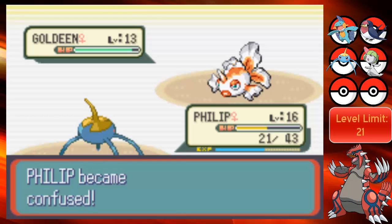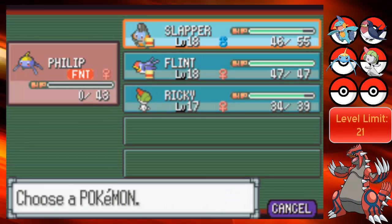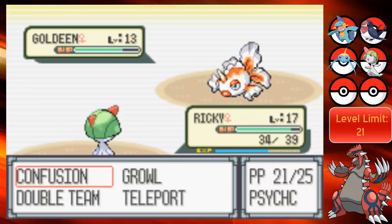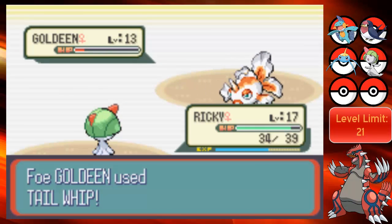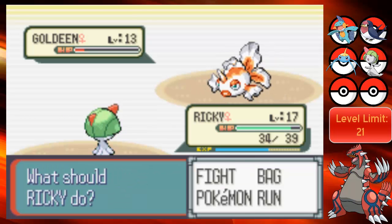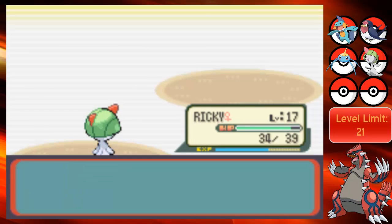Phillip's gonna hit itself and kill itself. Phillip is suicidal. Let's go to Ricky. Yeah, I think we're boxing away Phillip here. Even though the real-life Phillip that I've talked to said 'if you're not gonna use me, just release me.' But who knows? Maybe if everything hits the level limit, it might come in handy. So I'm gonna box it away once my party becomes full.